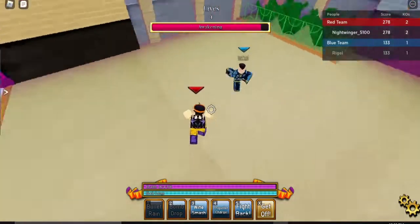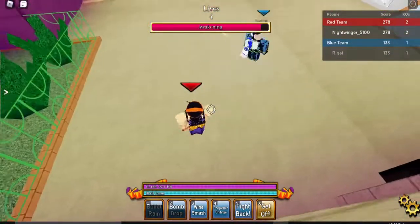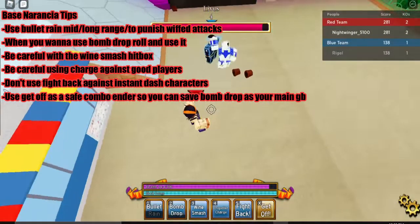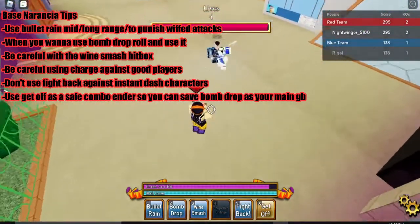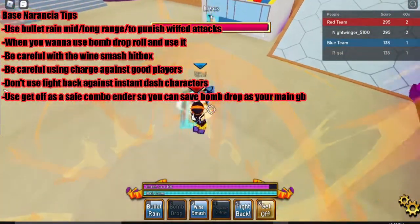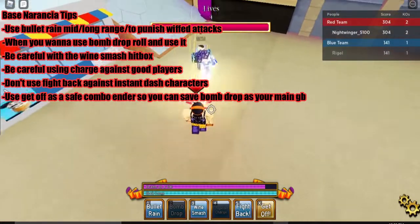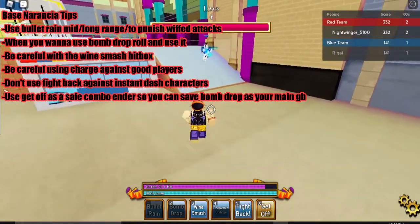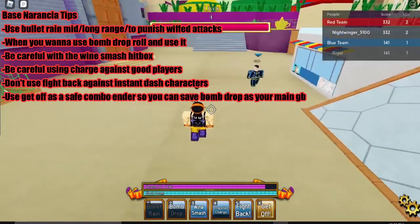Moving on to my tips for using Narancia. Same as Kakyoin, you want to make sure you're using the barrage from a mid to long range. The good thing about the barrages is they have projectile delay, but that doesn't mean you should use them right up in your opponent's face because you can get punished. Stick to mid to long range when using the barrages.